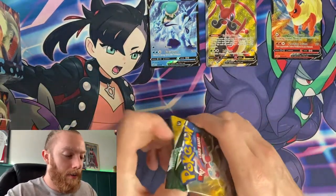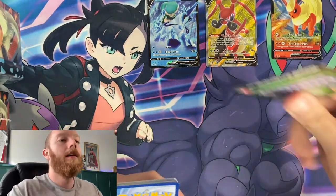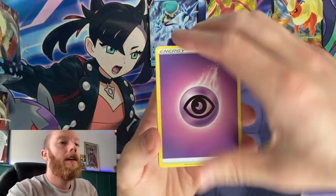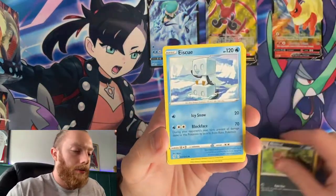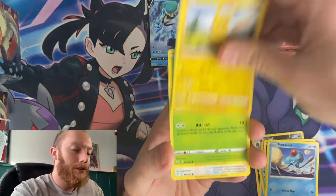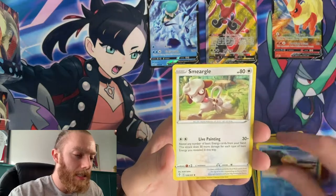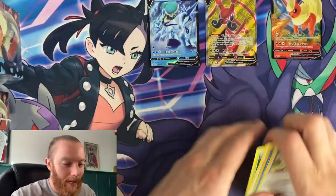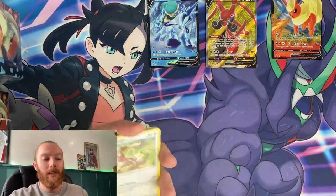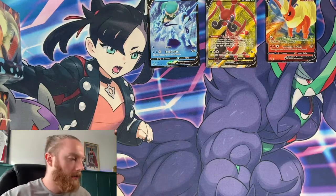Evolving Skies — can we make it three for four? Let's see — don't let me down. Nuzleaf, Eiscue, Skiploom, Scraggy, Tentacool, Pikachu, Clefairy, Lilpup, reverse holo Psyduck, and a Smeargle for the rare. Not too bad — we got the Kricketune V and the Ice Rider Calyrex V from the Flareon tin. Not a bad way to start off.